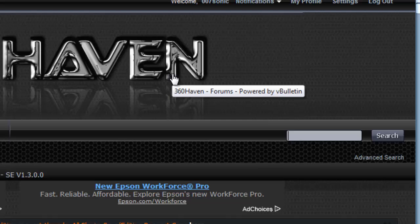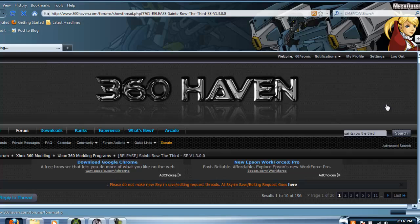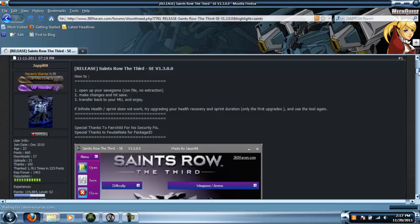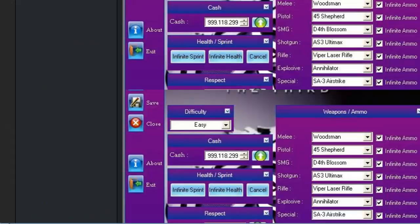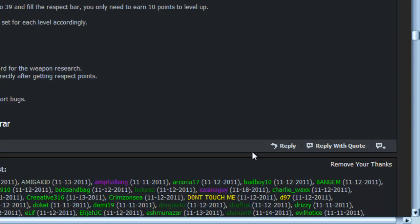Go to 360 Haven, type in Saints Row the Third, press search, and wait for it to load. It should be near the top — it's going to say 'Release: Saints Row the Third Save Editor Version 1.3.' Go down through and find the download, it's right there, made by Jappy88. Press the thanks button because it's awesome.